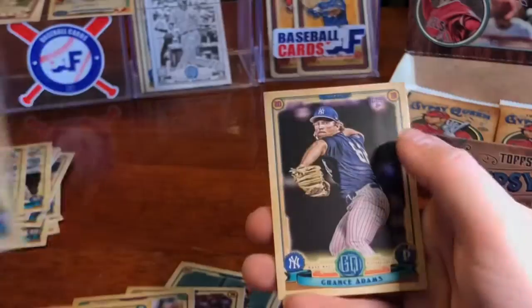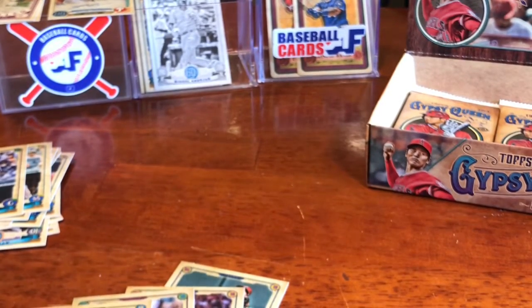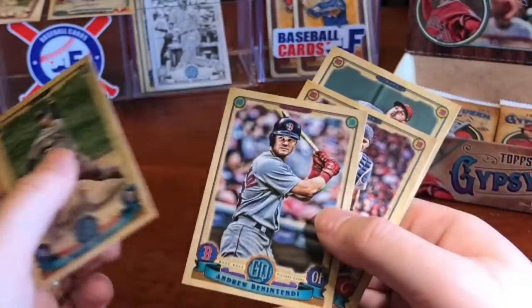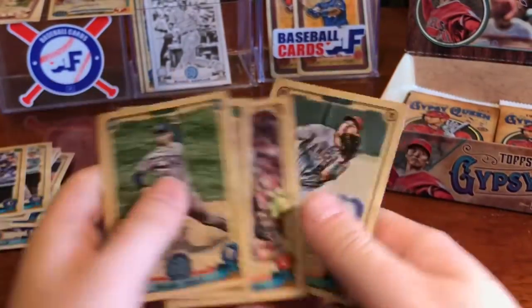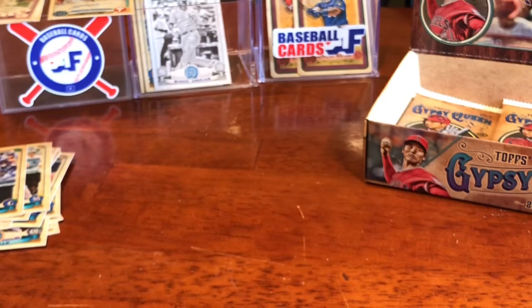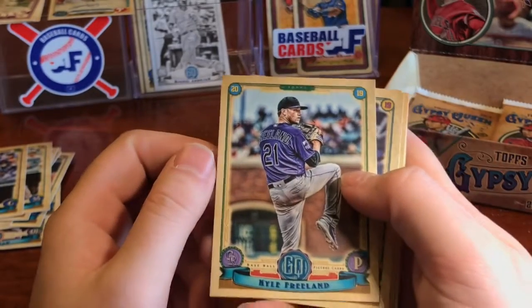Next up we've got Christian Stewart and Chance Adams. Five solid cards with the Tarot, Blake Snell, Benny, Molina, and Trout — I dig it. And we're getting down to our last six packs. Thank you if you guys have watched this whole thing and enjoyed it — drop me a line below with your favorite card I've pulled so far.